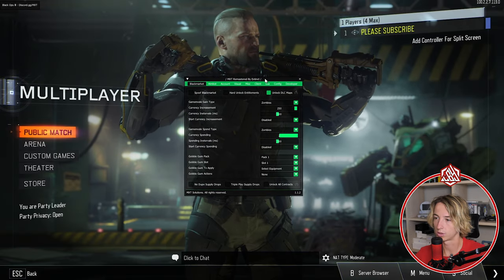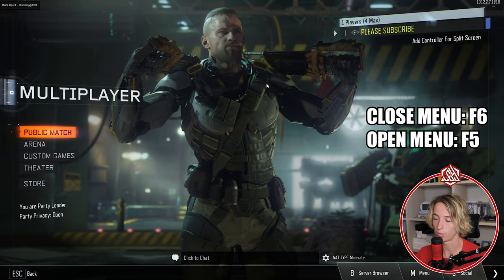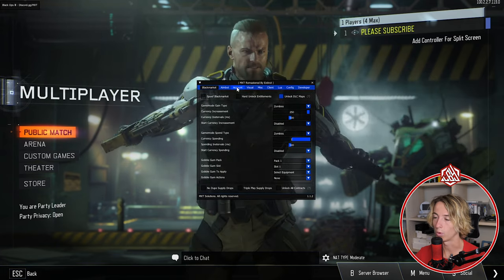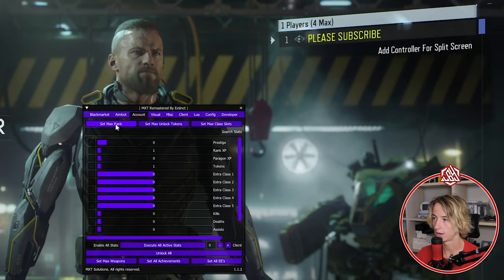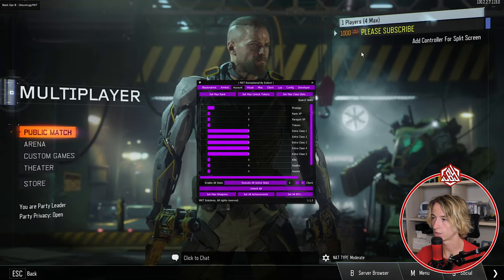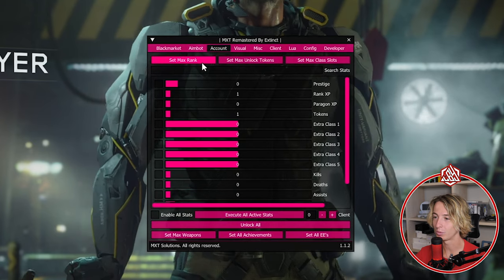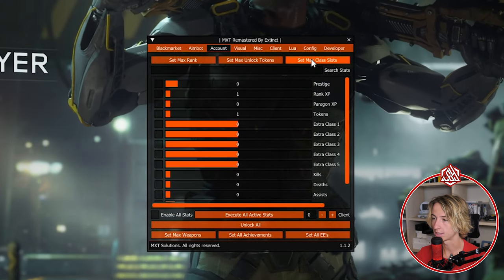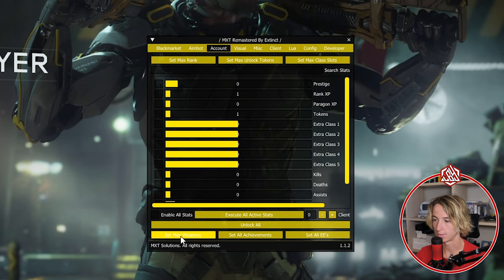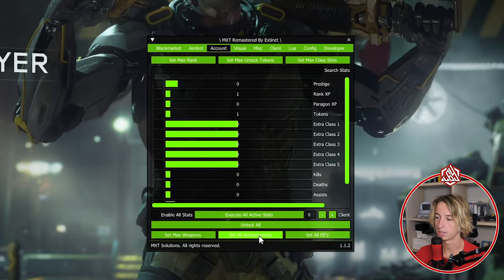Head over to Black Ops 3 and you can see the menu is open and working. To close it press F6, to open it press F5. Click on 'Account,' then 'Set Max Rank' — as you can see we just switched from level 1 to level 1000. Then to unlock pretty much everything, click 'Set Max Unlock Token,' 'Set Max Class,' 'Unlock All,' and 'Set Max Weapon.'